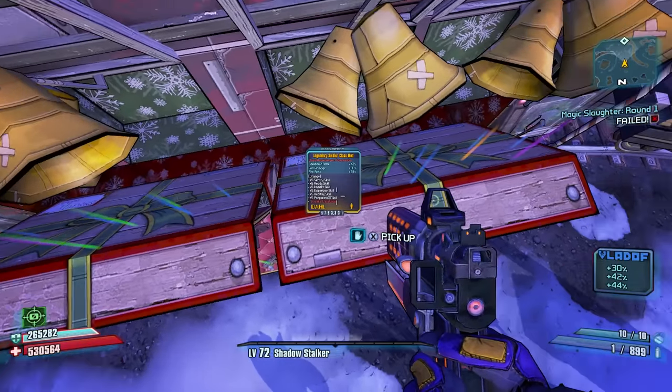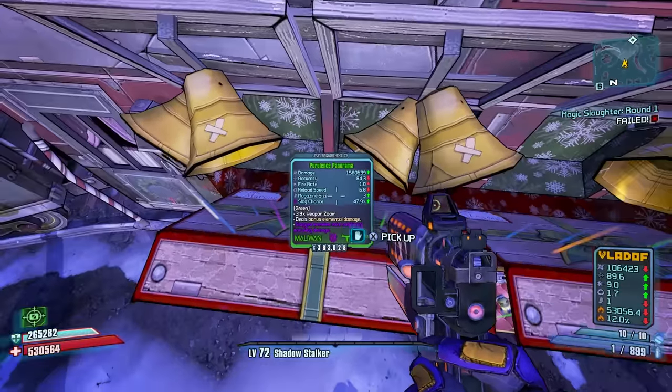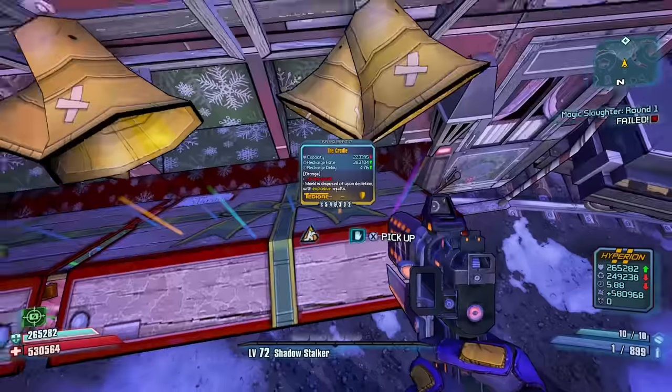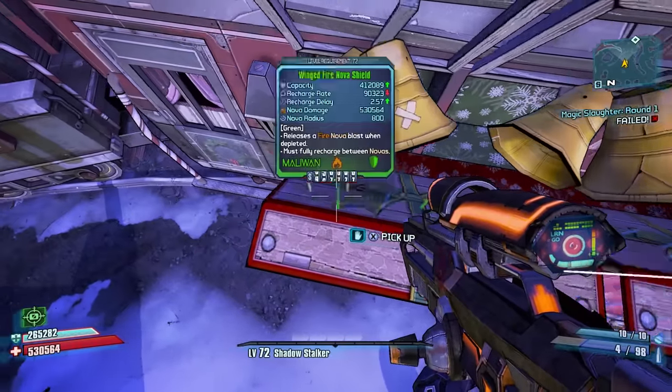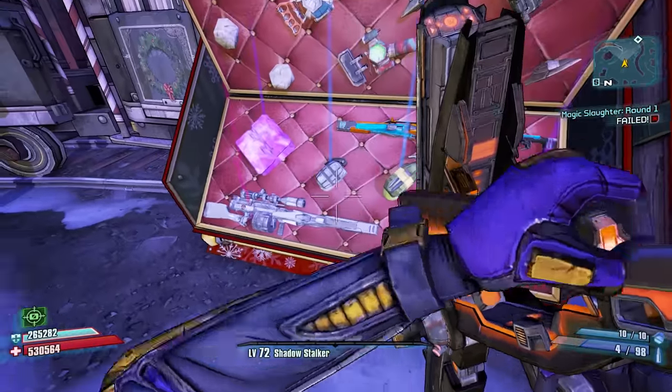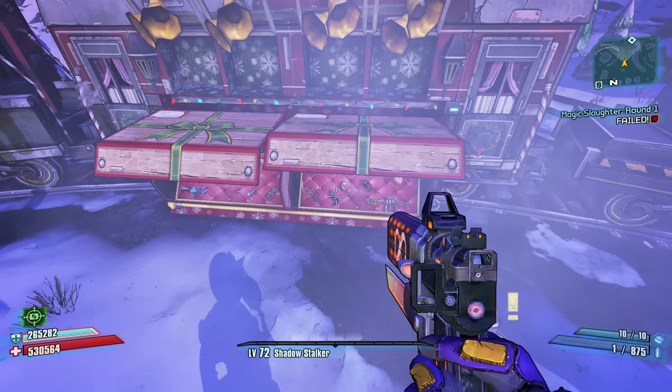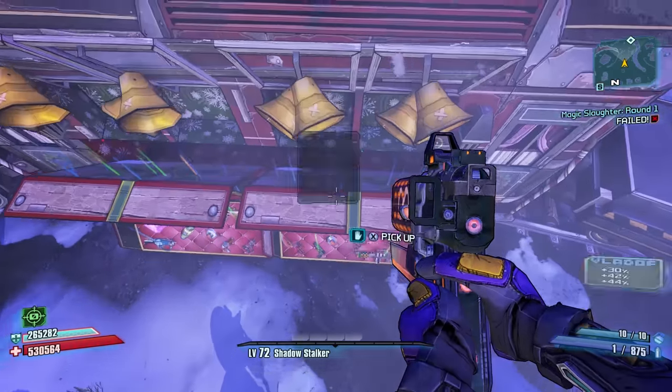This is a great farm for the Topneaa, legendary class mods, shields, legendary items, and even pearlescents. Over the years I've used this method to re-gear for Ultimate Vault Hunter Mode many many times. Since these chests scale and level with you, it's a good idea to unlock it early on in UVHM and just go back to it anytime you need some new on-level gear.